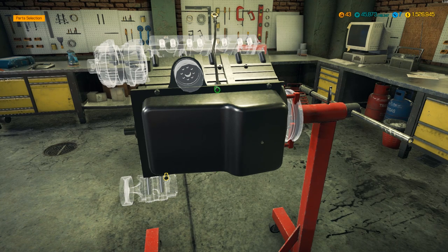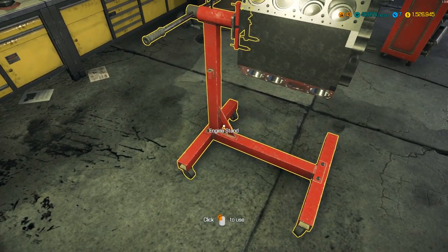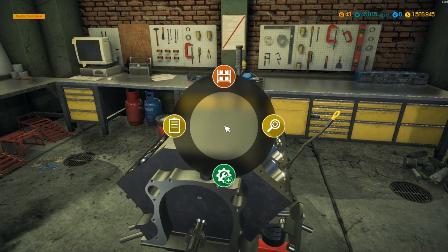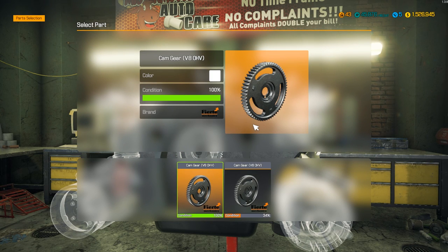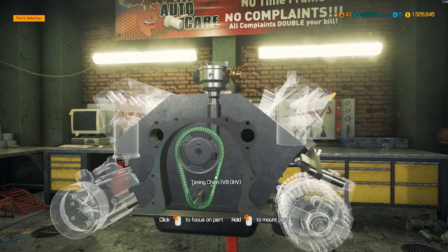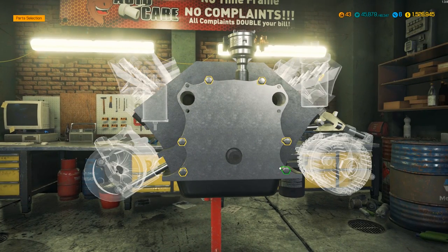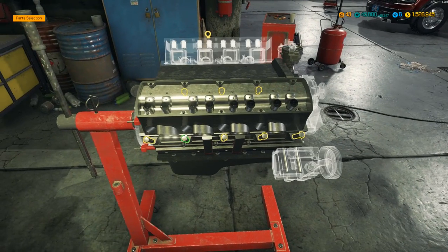We'll put the old filter on while we're down here. Rotate the engine back to where it should be, get around to the front to put the camshaft in. There we go — camshaft going in, putting your cam gear on. Go ahead and set our distributor in — timing chain can go on. We'll go ahead and put the cover on there, though I'd probably leave this off until I get all the heads on.